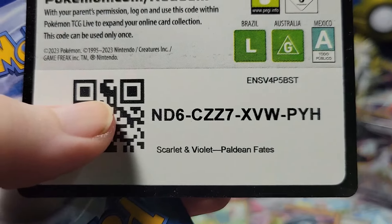Code for you. Electric — steel. Gholdengo, Exeggutor, Gastly, Charmeleon, Camerupt — please shiny... Mastiff and Professor's Research. And three — three of those! How do I keep getting three Charizard EXs? How do I get two Clives and three Charizard EXs? How?